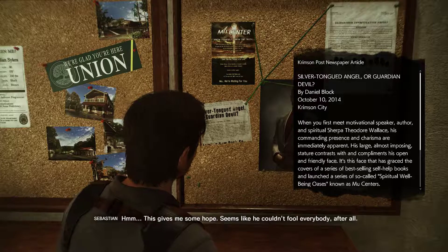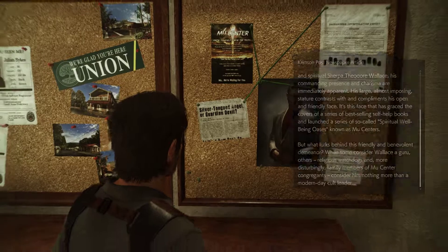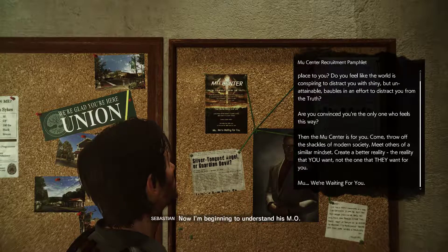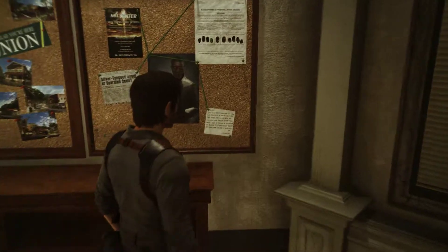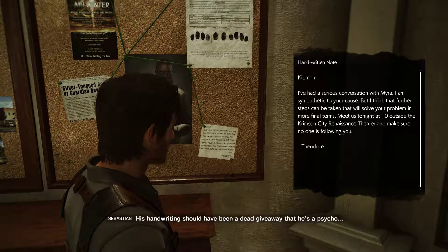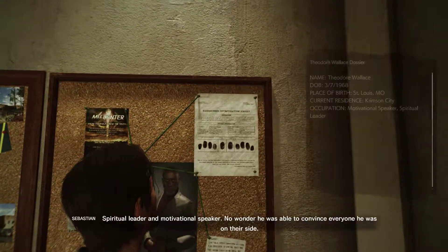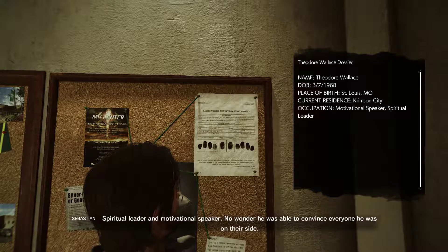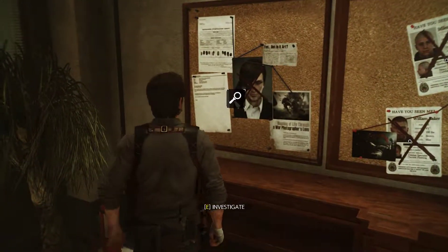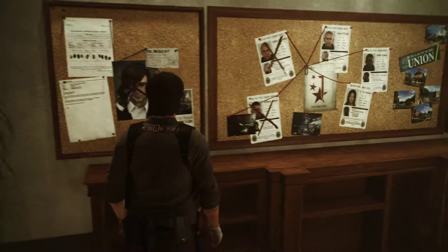"This gives me some hope. Seems like he couldn't fool everybody after all. Still need to be cautious. He convinced a lot of people straight into STEM. Praying on the lost and hopeless by pretending to have the keys to happiness — now I'm beginning to understand his MO." I'm just gonna go through them all fast. "Richard smooth-talked himself right into the middle of the plan, just to use it for his own personal gain. His handwriting should have been a dead giveaway that he's a psycho." This looks like it was written by the Zodiac killer. "Spiritual leader and motivational speaker — no wonder he was able to convince everyone he was on their side. Seemed like a good guy on the surface."